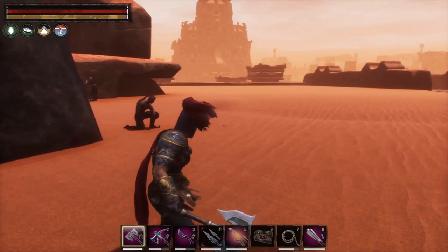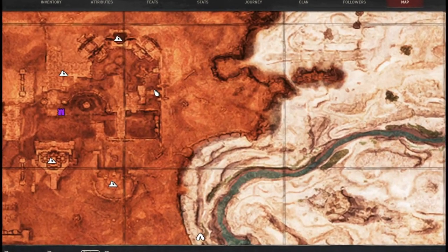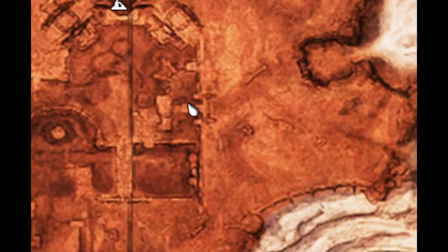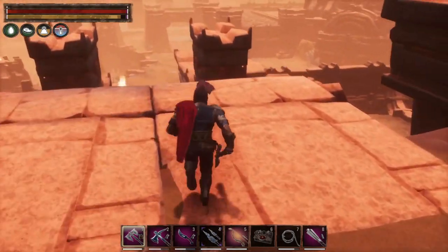Our next victim is going to be right about the center of E6. You're going to have to fight a few skeletons plus the boss's add-on NPCs in this area as well.